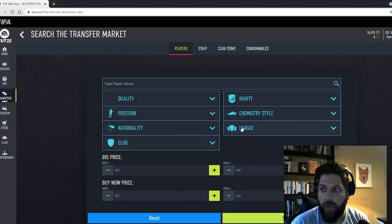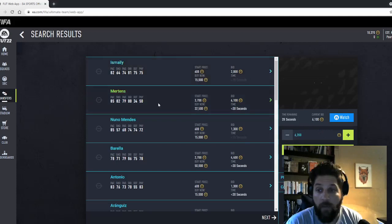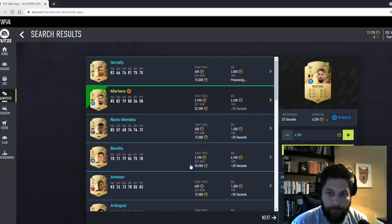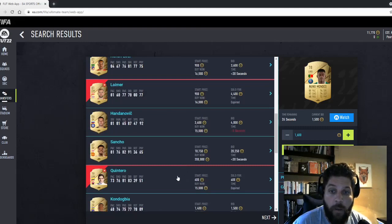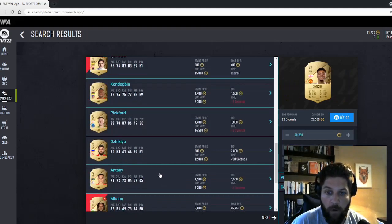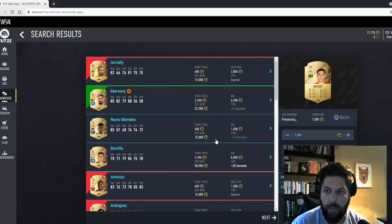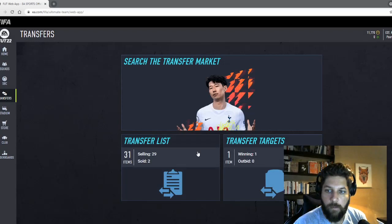You can always try sniping stuff too. Everything is crazy high on bids right now. I see Mertens at 6,200 — that's too low — but it's absolutely crazy what you find. You can try for deals. Wait — no way... I got Mertens at 6,200! That is absolutely ridiculous!